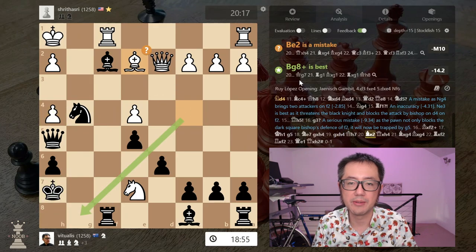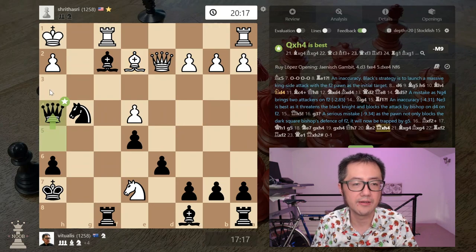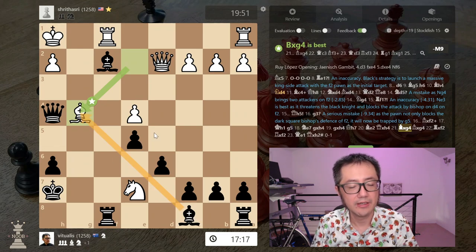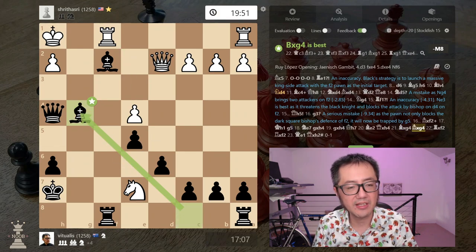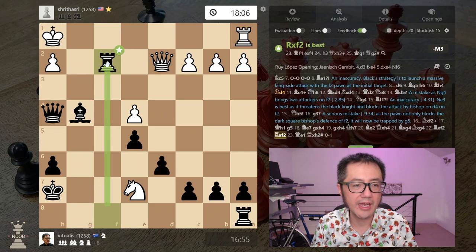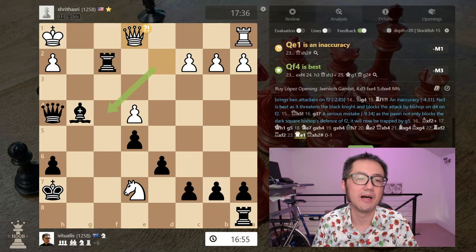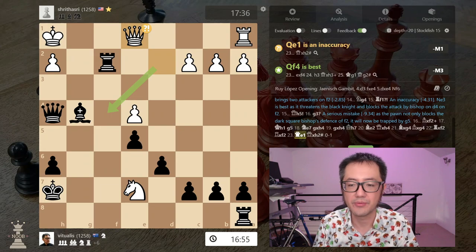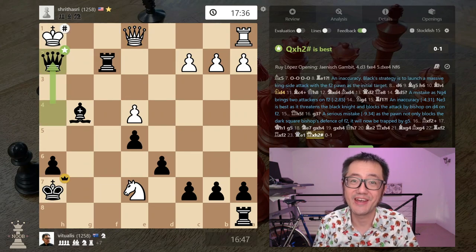And now they're in trouble. Bishop e2 — it's fine. Queen captures, mate-in-one threat, so they have to take. I lose one piece but bring another piece into the attack against the king, and again another mate-in-one threat. They have to capture. Rook captures, and again another mate-in-one threat. Opponent makes the wrong move, though realistically it doesn't make any difference now whether it's mate in one or mate in three. Checkmate — good game, GG.